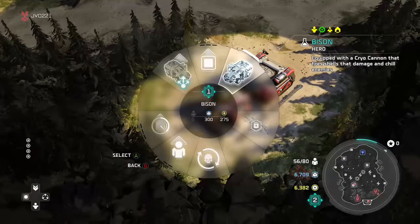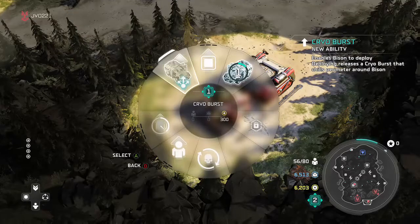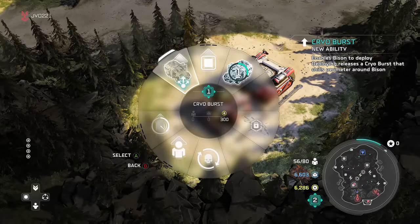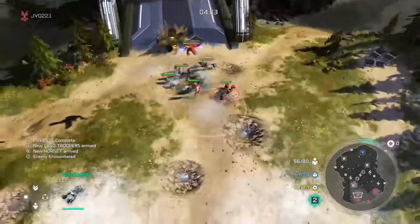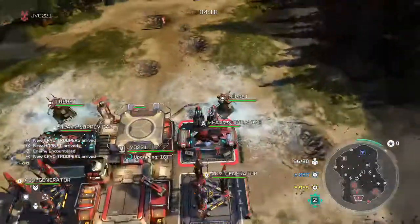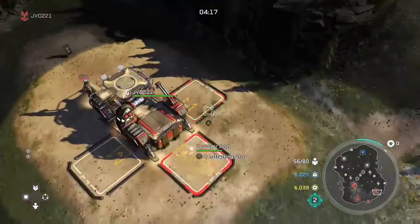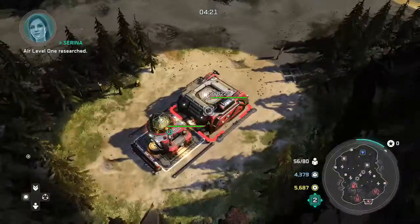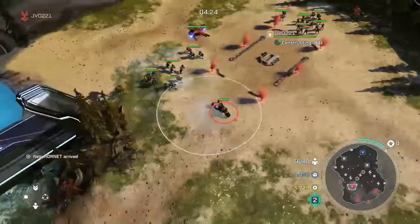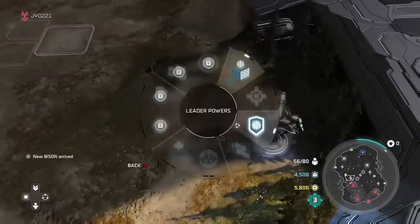Our new hero unit is the Bison, equipped with a Cryo Cannon that fires shells that damage and chill enemies. This is basically a souped up ice Kodiak. Our first upgrade gives the Bison its Y ability — enables the Bison to deploy, releasing a Cryo Burst that chills the perimeter around the Bison. So basically you can deploy it just like a Kodiak, but instead of a range bonus, it will just start shooting out ice jets all around it. And these ice jets will create a much bigger version of the chill aura. Go ahead and capture power nodes — they will also gain a chill aura.